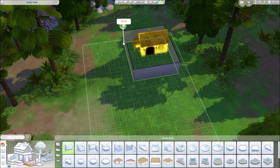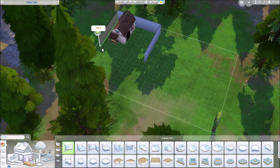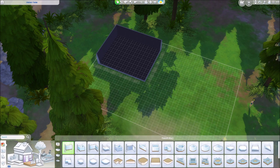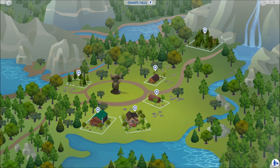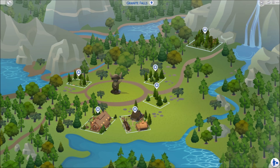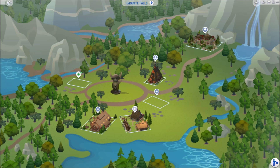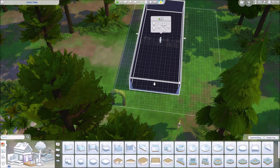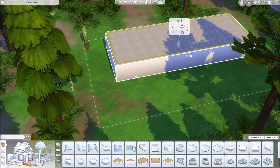Today we are going to build a viking farm as part of our little viking village series, where we will transform Granite Falls from the Outdoor Retreat pack into a little viking village. I want your sims to be able to do a little bit of time traveling, especially since we don't have a medieval pack yet in The Sims 4.